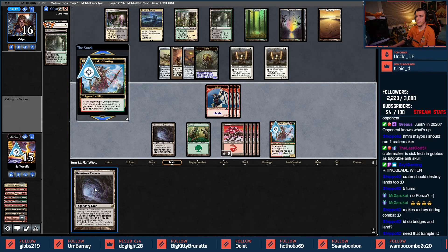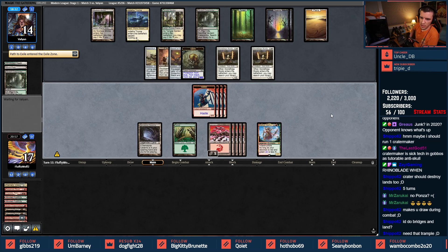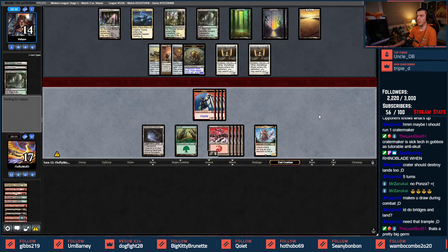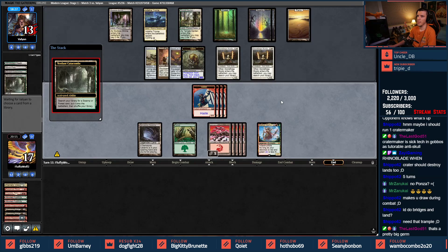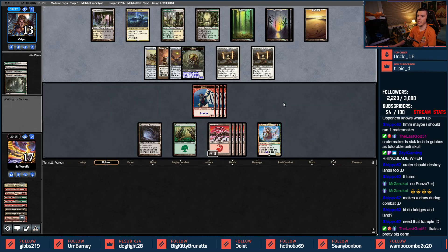Well, well, well. We'll see if we can draw a Bridge here. I can make an argument I punted that one away. It is a pretty big Germ now — a lot bigger than I thought it was going to be. So if we kill Liliana there then we probably win this game, right?